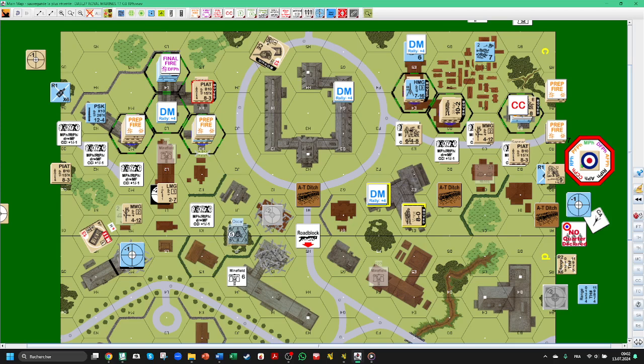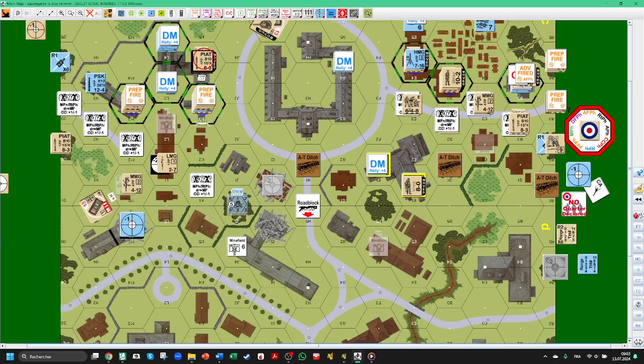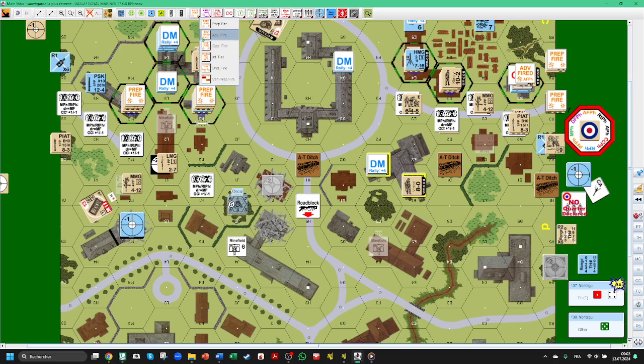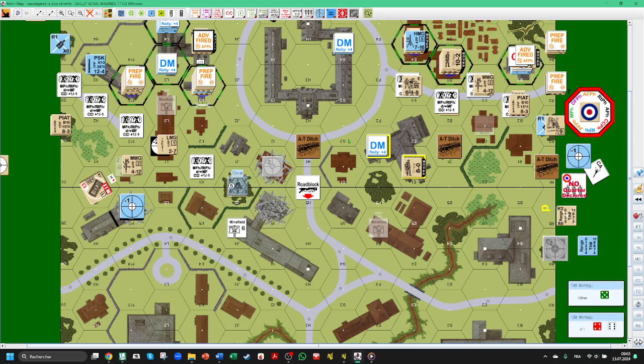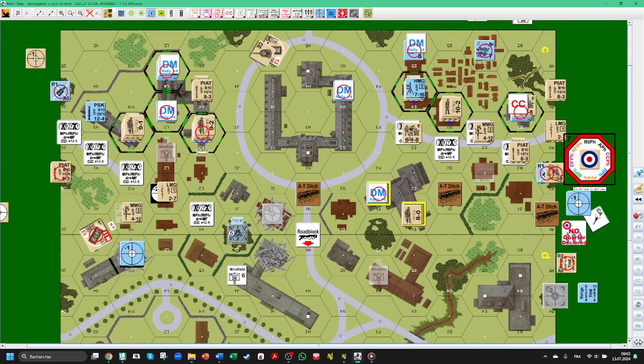Ready-to-rout defensive fire phase — I don't think there's any. Advancing fire phase: so here we have six, three, nine, ten, eight plus four — nothing. The PIAT has nine, firing from here to here — nine plus six, need a three to hit. Let's try — miss. But a sniper — no. We will be firing six plus four, quite impossible. OK, that'll be all for the prep fire. Route phase now — do we have British broken?